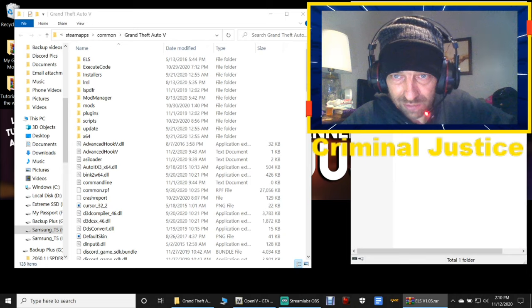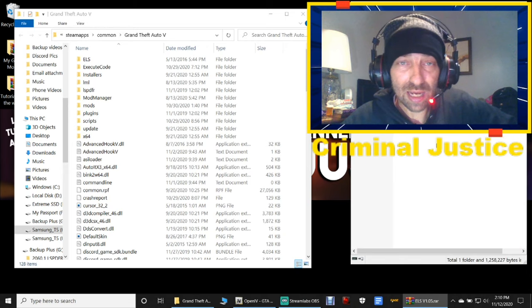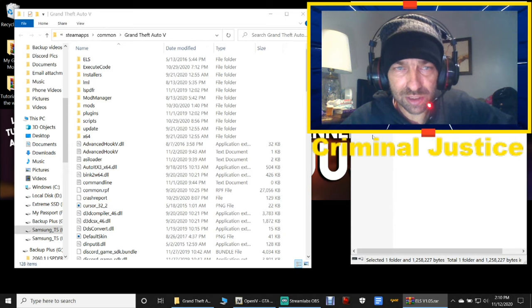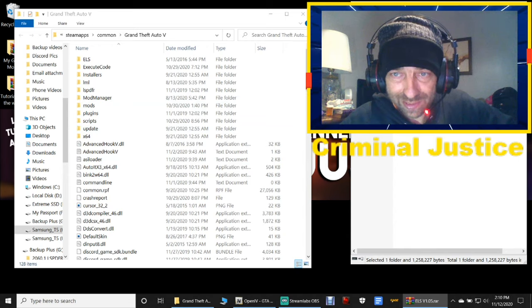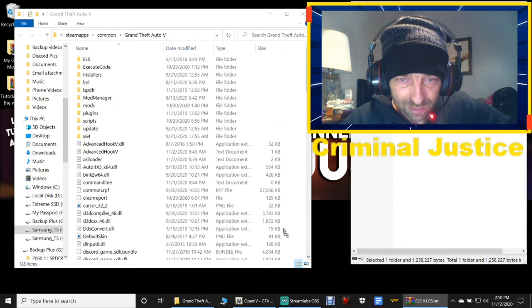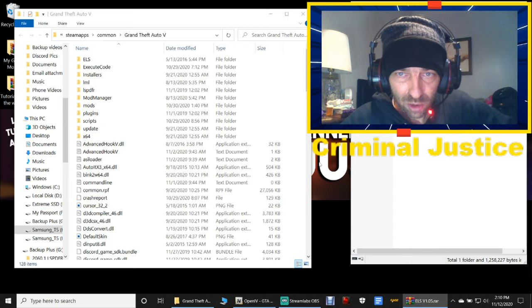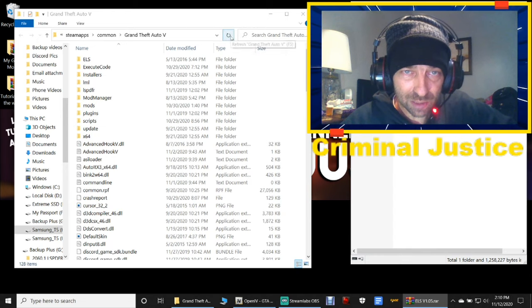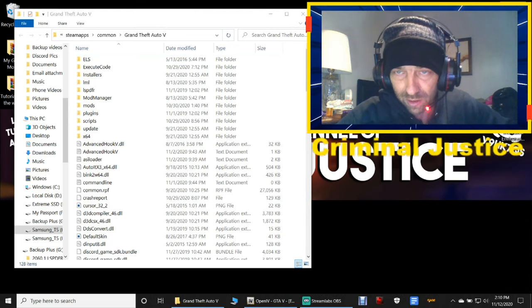Double-click on Installation Files, double-click on GTA5 1.0.5, and then highlight every single one of these files that you see right here. Go ahead and drag and drop these into your main directory just like that. That's all you have to do. Once you're done installing those, go back to your main directory and click Refresh, then close out of that and get rid of that shortcut.